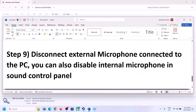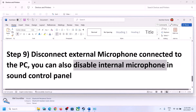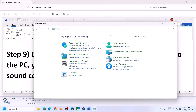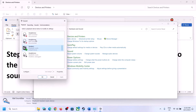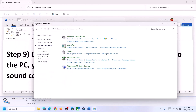The next step is to disconnect any external microphone connected to the computer. If you have an external microphone and you're not using it in the game, disconnect it. You can also disable the internal microphone in Sound Control Panel. Type 'control panel' in the Windows search box and go to Sound. Only do this if you're not going to use the microphone. Go to the Recording tab, right-click on the microphone, and click Disable. After disabling, launch the game and check.